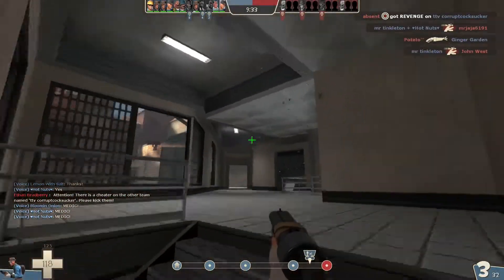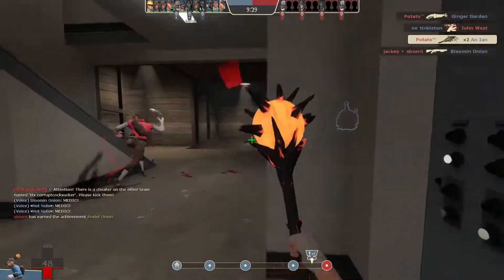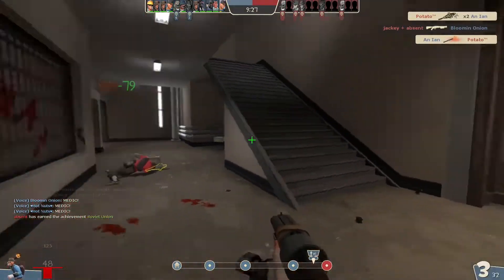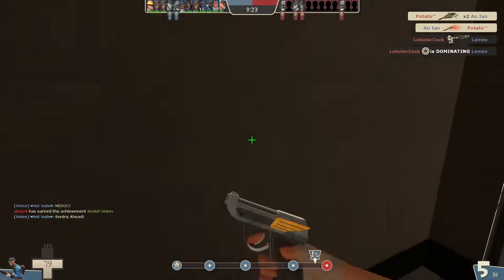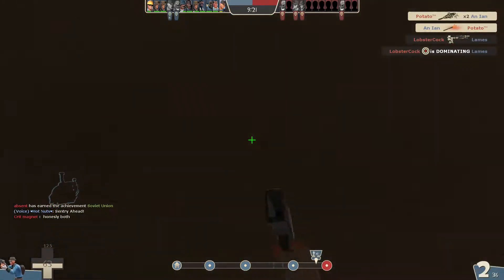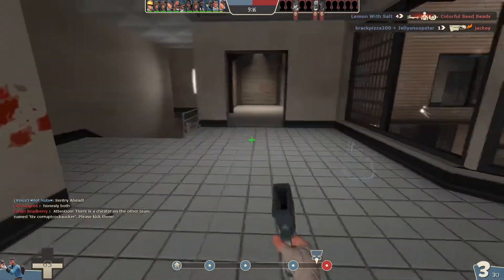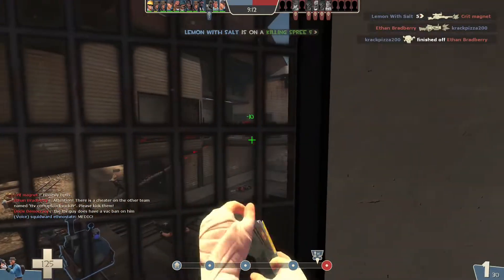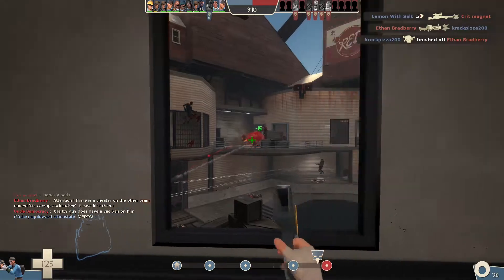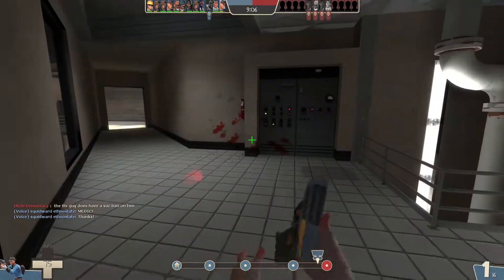Amusingly, this weapon can randomly crit, which is strange since most weapons that grant guaranteed crits under certain circumstances are incapable of randomly critting as one of their drawbacks. Too bad that 25% damage reduction also affects your critical hits, because the way TF2 calculates critical hit damage is by simply multiplying the base damage of whatever weapon is critting by 3. As a result, weapons with damage reduction will actually end up doing less critical hit damage than their standard alternatives.